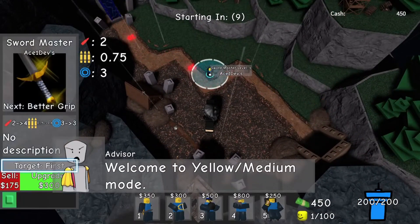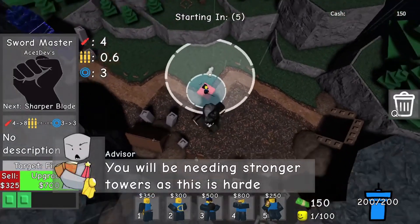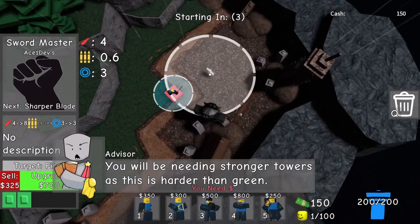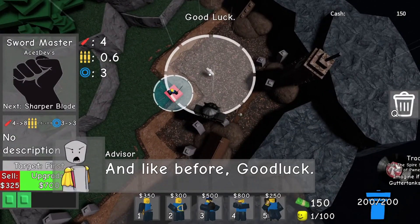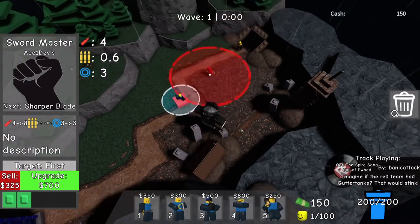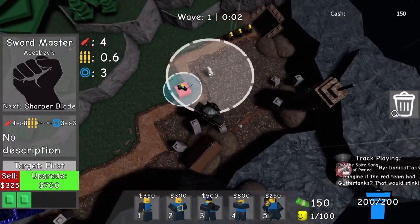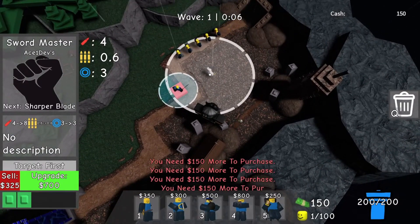In Doomspire Defense, top-tier towers like the Laser Cannon and Flame Turret are essential for creating an impenetrable defense. The Laser Cannon boasts exceptional range and damage, capable of taking down waves of enemies before they get too close. Meanwhile, the Flame Turret excels in dealing continuous area damage, making it perfect for crowd control.